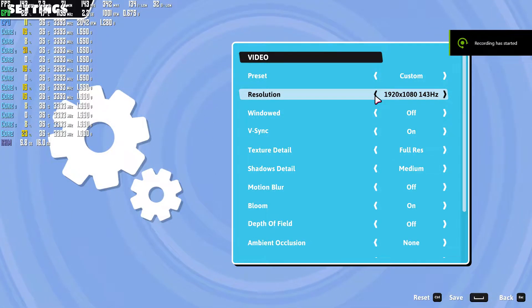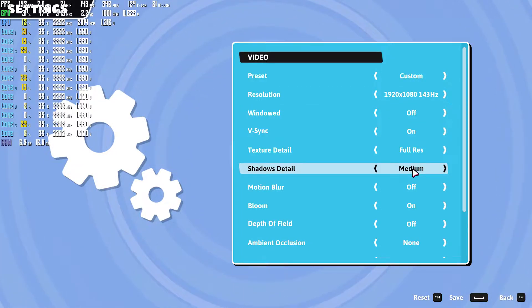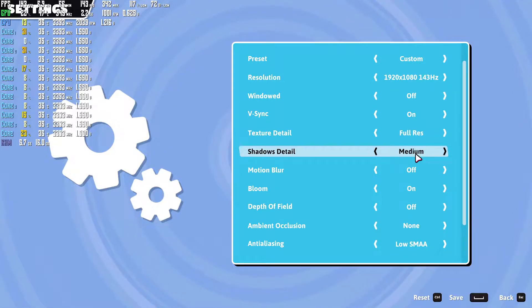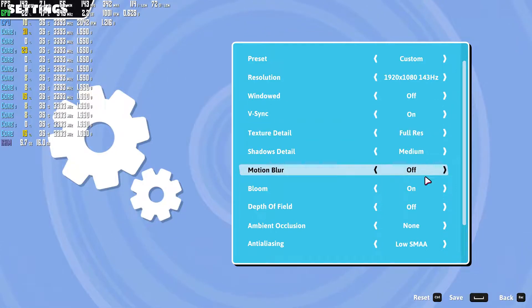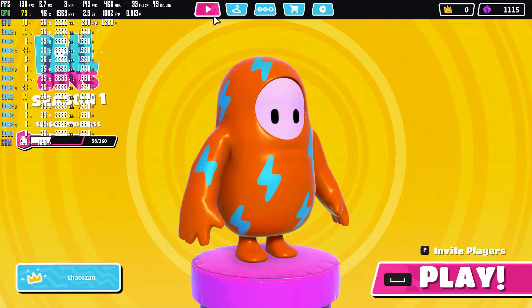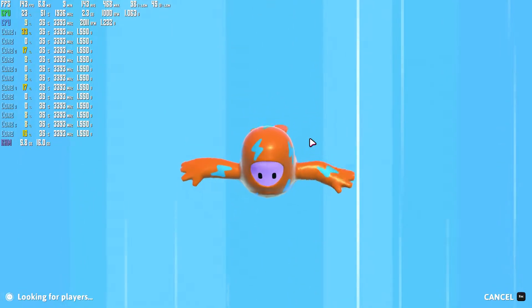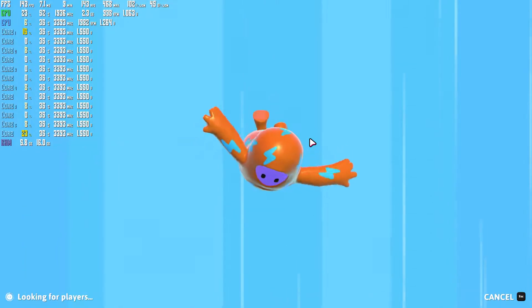My specs are a GTX 1060 and a Ryzen 5 1600. I have all the settings basically maxed out other than shadow detail — I don't really see a reason for that. I have V-Sync on because I have a 144Hz monitor, so I want the game synced to the Hz of my monitor.